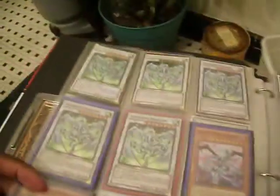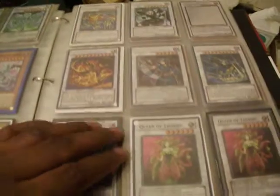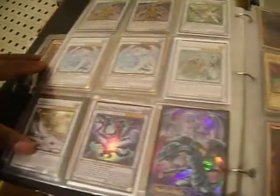That's Elemental Hero Chaos Neo. These are Stardust, Malefic Stardust, Chaos Goddess, Ahmetus, Ahmetus, Star Eater 2, Brionix, Exodia.